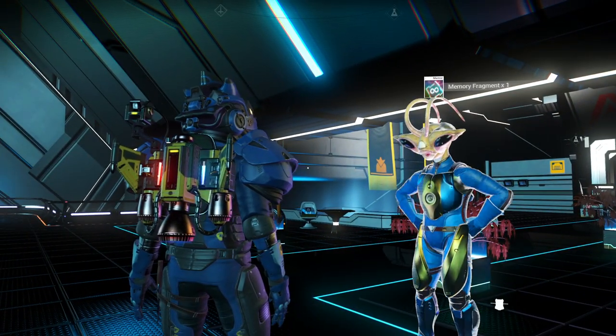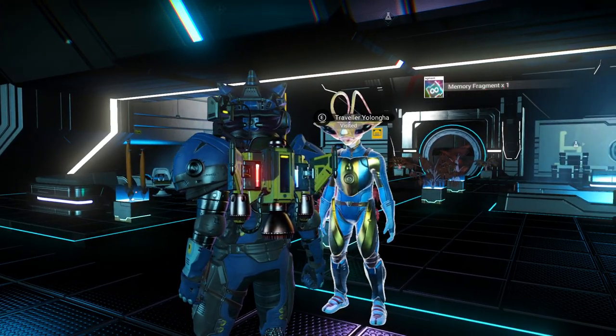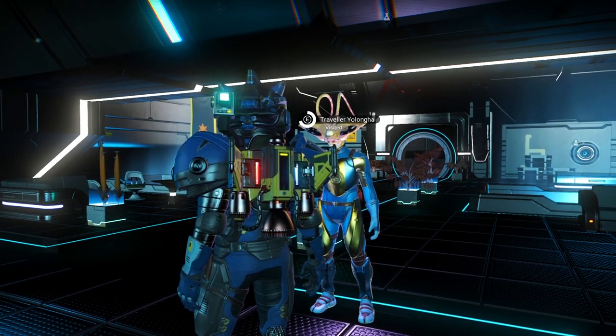I'm going to tell them everything. Tell the traveler about the species I've encountered, sharing with them my scans, the names of planets I've been to, the words I have learned. They are curious, asking more and more. Nothing I say satisfies them. Eventually disappointed, they grow quiet. They hand me a gift, thanking me for what little I was able to tell them. They usually give nanites — a memory fragment. That's actually good. Let's go ahead and talk to them one more time. You always want to talk to the traveler twice.